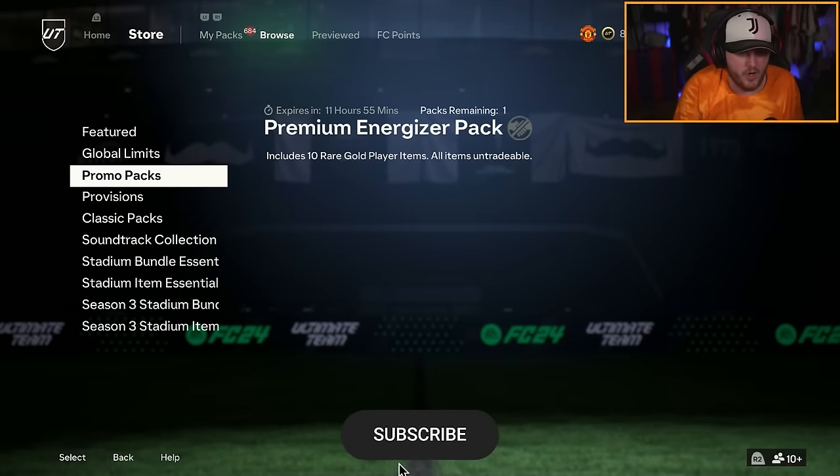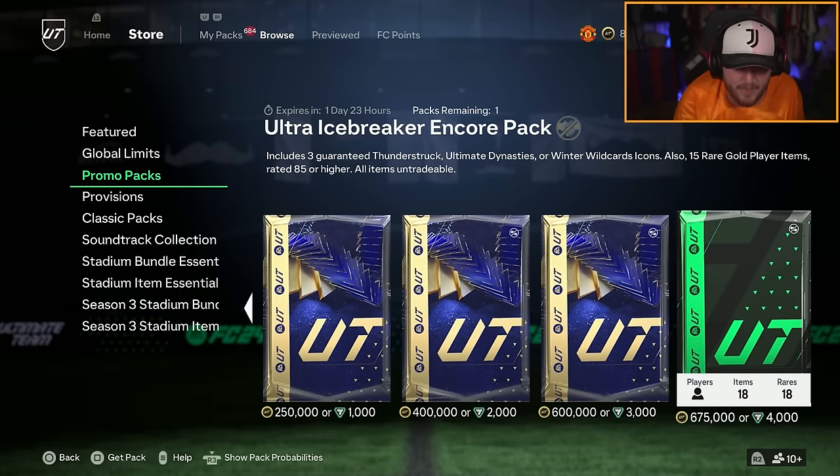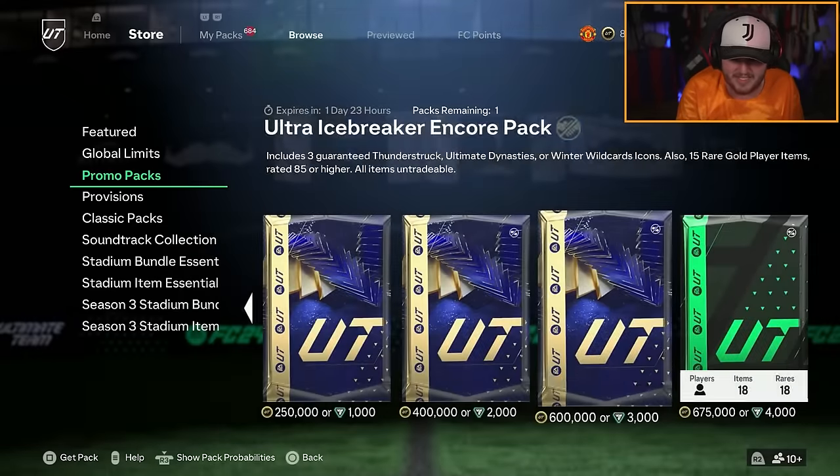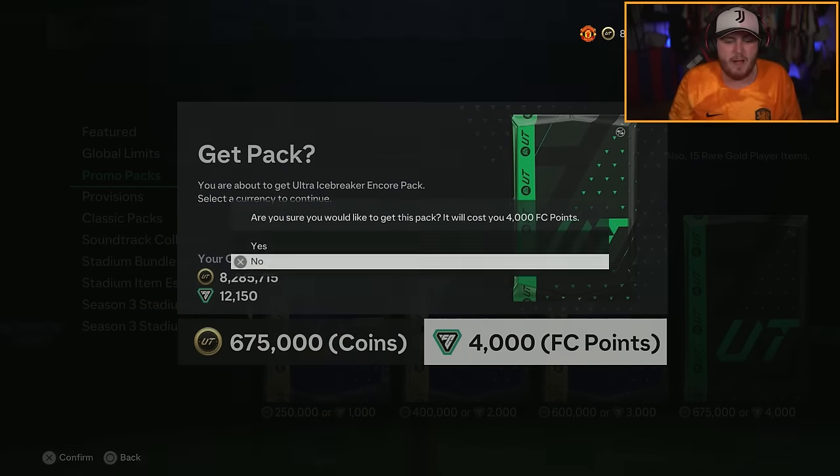We're going to have to load up some brand new store packs to open. We've got the Elite Team of the Year pack and the Ultra Icebreaker Encore pack. We're going to an 8.9% chance of a Team of the Year here, and a 5.1%. So let's just open these bad boys up and see what we get.